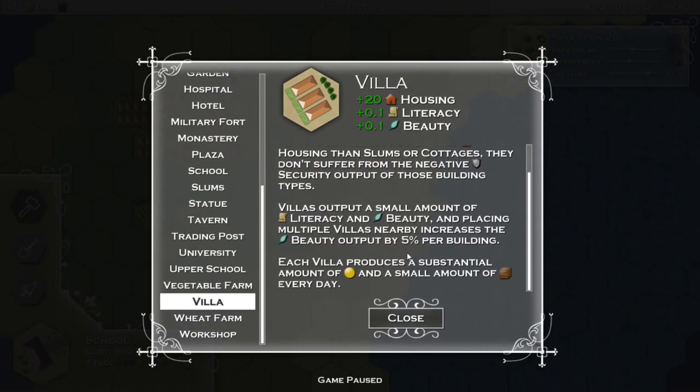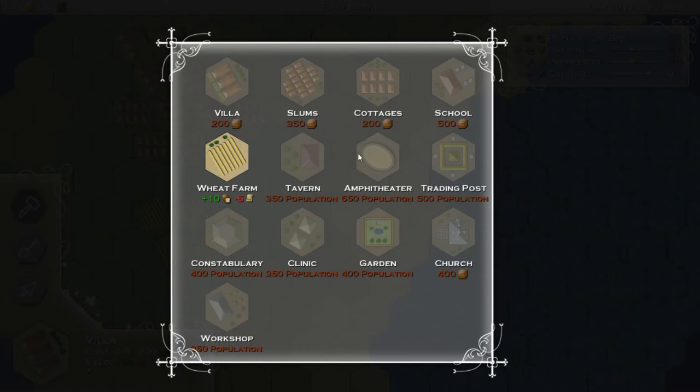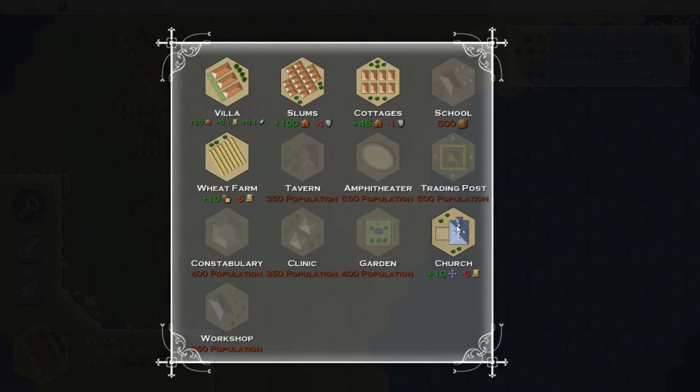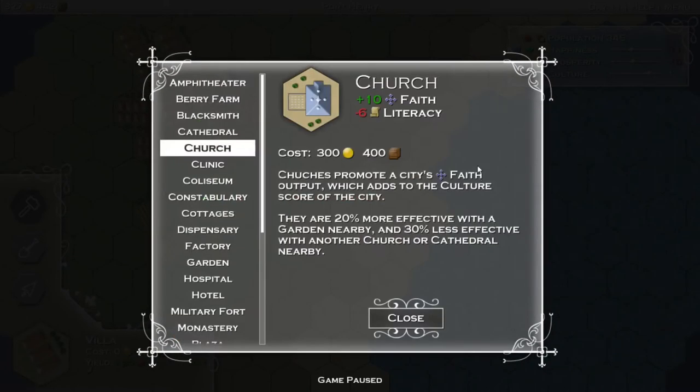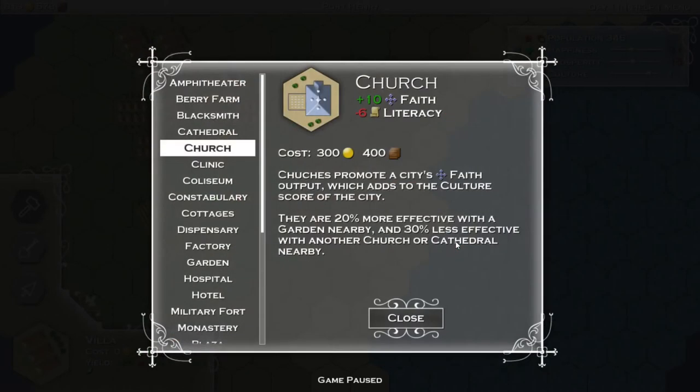We can throw some villas in. Villas provide a substantial amount of gold and a small amount of brown stuff. Let's do a villa - do a couple more villas. We can now build a church. Churches provide faith, which is culture. But they're 20% more effective with a garden nearby and 30% less effective with another church or cathedral nearby. But the church gives us culture and hurts our prosperity, which we don't really want to take the dive on prosperity at the moment. So let's not do that right now.